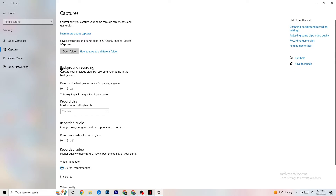Still in Gaming settings, click on Captures. Go to 'Record in the background while I'm playing a game' and make sure this is turned off. Background recording eats a lot of performance, especially on low-end PCs. Also disable audio recording. If you want to record, use OBS or another dedicated application instead of Windows' built-in recorder.